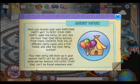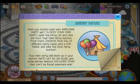Have you hosted your own awesome party yet? To host your own party, open the party list and click the host your own party button. From there, choose from lots of different party types, pick a fun name, and click the host party button. Your new party will show up in your world's party list for an hour, and some parties feature exclusive items that can't be found anywhere else.